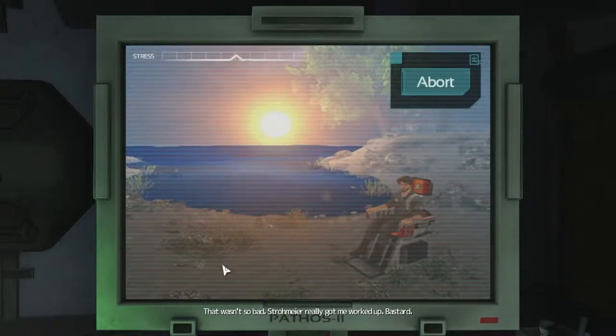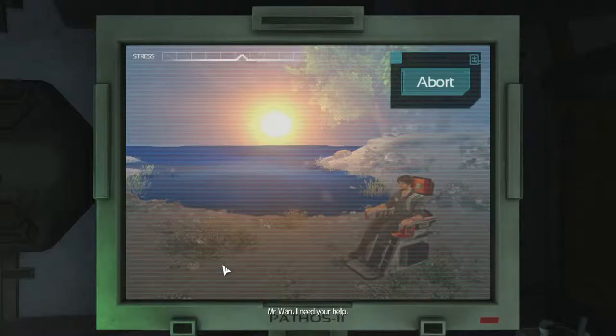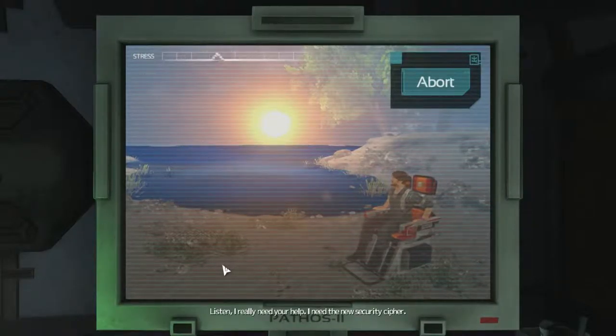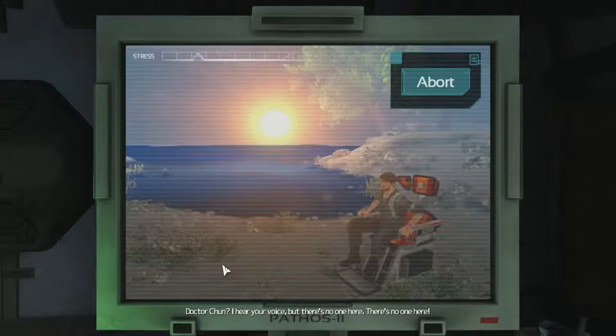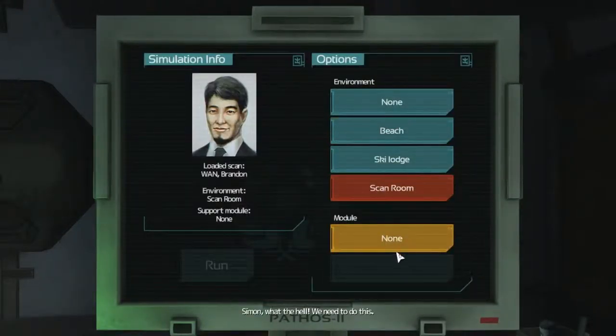That wasn't so bad. Stramaya really got me worked up, bastard. How did I get here? Mr. Wan, I need your help. Dr. Chun, is that you? What happened? What is this place? Listen, I really need help. I need the new security cipher. Dr. Chun? I hear your voice but there's no one here. I know what we need to do then. Simon, what the hell? We need to do this.